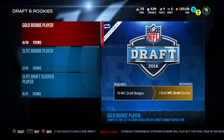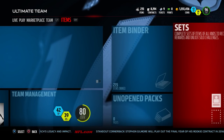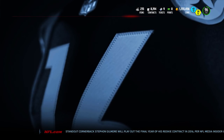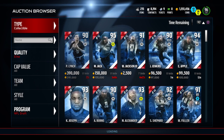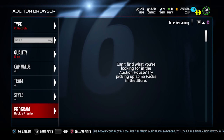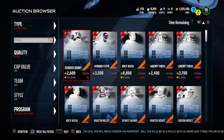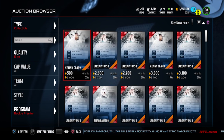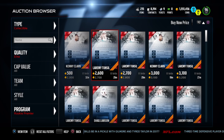Basically, what you have to do to get those guys is go in and collect these new collectibles that are in the game. The collectibles are actually not that difficult to get. You can go into the auction house and find these. Go over to collectibles, then change from NFL Draft down to Rookie Premier — that's what we want to find. You need to find somewhere between 10 to about 17 of these elite collectibles, and you have to find the ones for the specific player you're actually looking at.